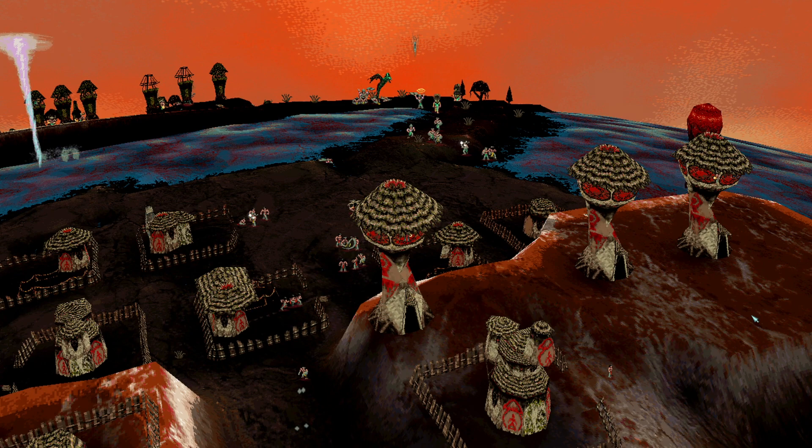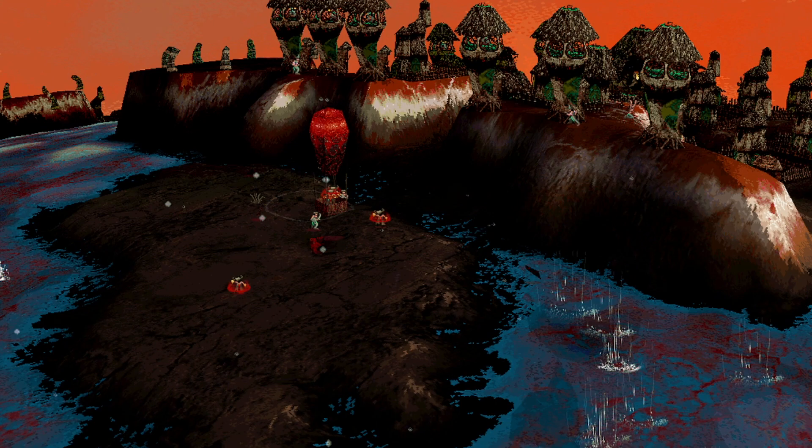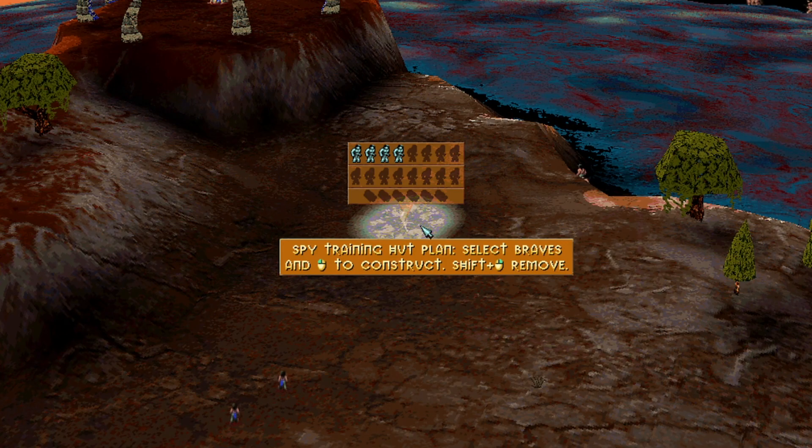Since we're talking about vehicles, there is one balance to vehicles that again makes them more utility focused than an outright win condition. Vehicles have hit points, meaning even if the followers inside are magically shielded, enough shots from Fire Warriors will trigger some impressive explosions, forcing the shielded followers to be grounded where they must then fight for their lives.